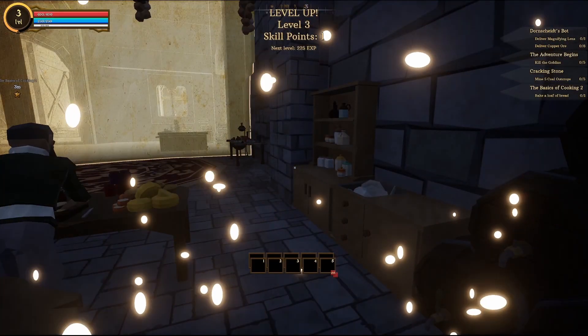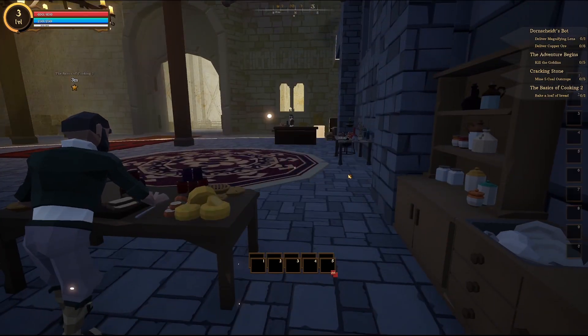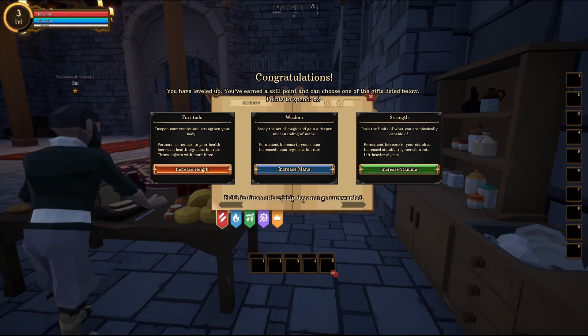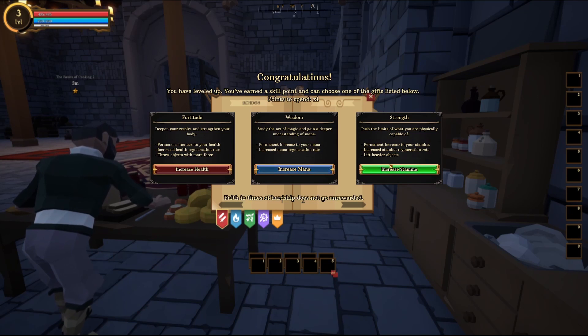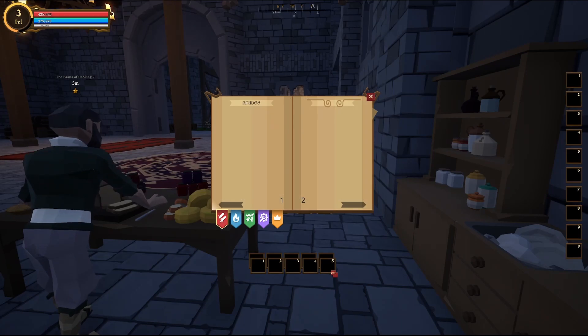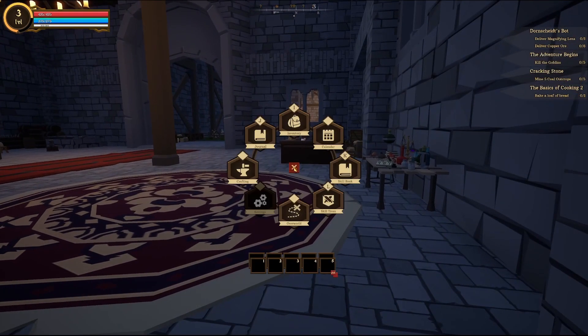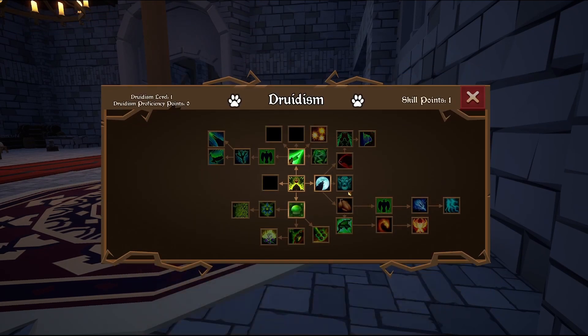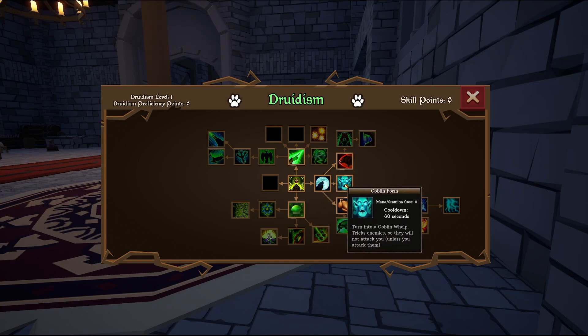Have I levelled up again? I didn't even realise. Does that mean a new skill point? Let's increase our health again. And this time, I wouldn't mind a bit more mana, because I might go a sword build. Skill trees — magic, druidism. I'm definitely grabbing that: turn into a goblin to trick enemies so they will not attack you, unless you attack them. That's pretty cool.